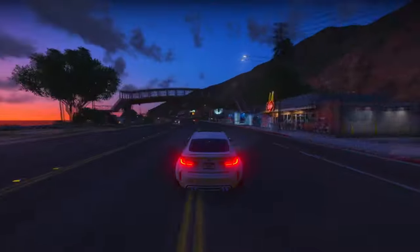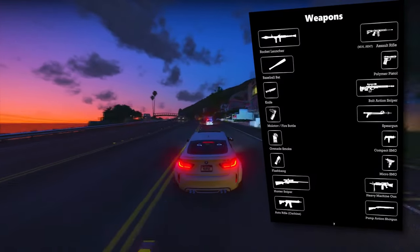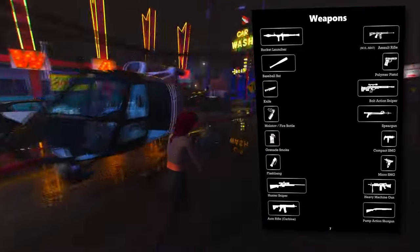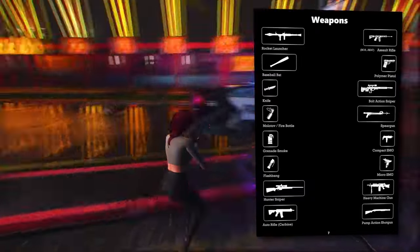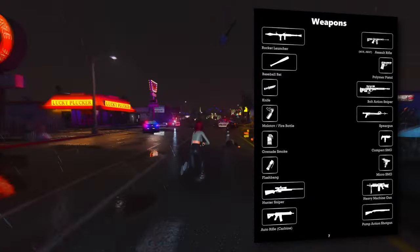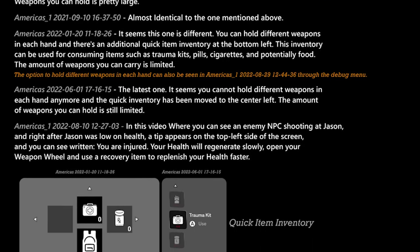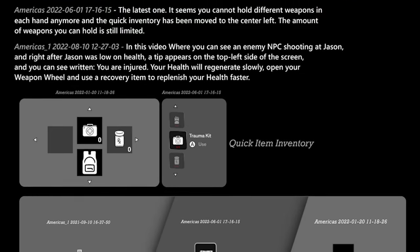When it comes to weaponry, the leaks confirm several options: a rocket launcher, assault rifle, baseball bat, polymer pistol, knife, bolt-action sniper rifle, Molotov cocktail, spear gun, smoke grenade, compact SMG, flashbang, micro SMG, hunter sniper rifle, heavy machine gun, auto rifle, and a pump-action shotgun. The weapon wheel system will be divided into three sections — weapons, equipment, and gear — reminiscent of Red Dead Redemption 2. We've also seen glimpses of the ability to hold different weapons in each hand, and there's an additional quick item inventory in the bottom left corner of the screen.